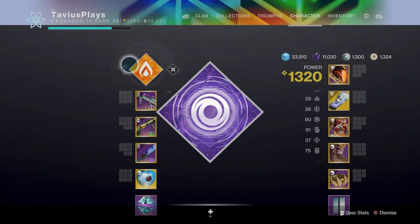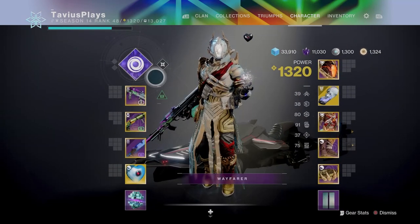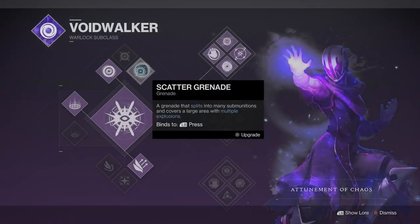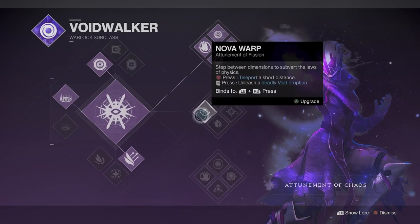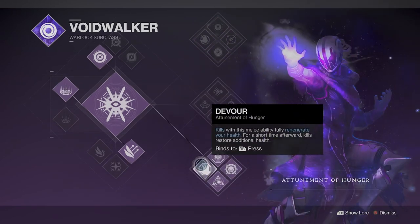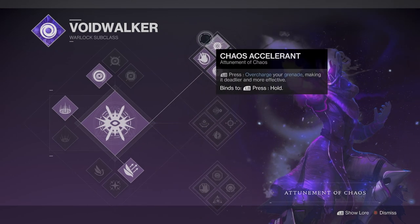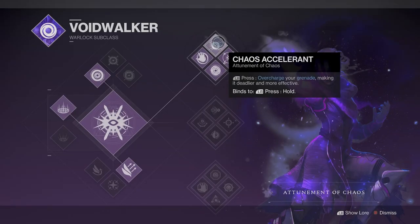Without further delay, let's jump into the video. Let's start at the beginning for those of you new to the game. The Warlock Voidwalker subclass has three different attunements: the Attunement of Chaos, Attunement of Fission, and Attunement of Hunger. For this build we will be using the Attunement of Chaos, and that is because of the Chaos Accelerant. Chaos Accelerant allows you to charge your grenade by holding the grenade button — or key if you're on PC — for about 2 seconds to make it more effective and deadlier.